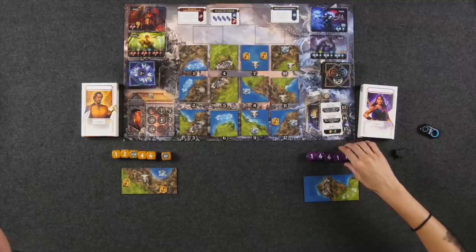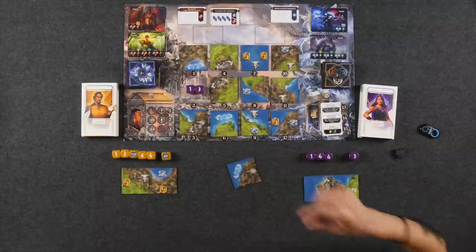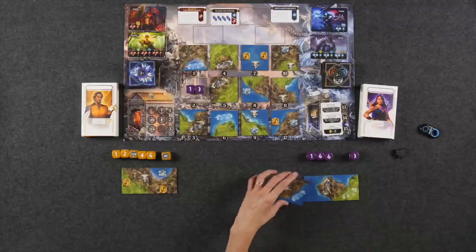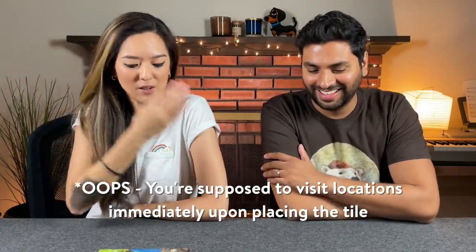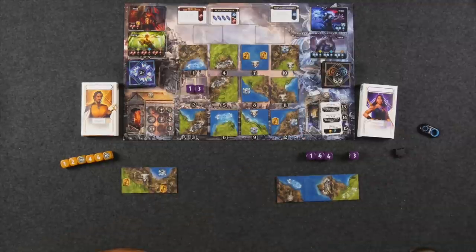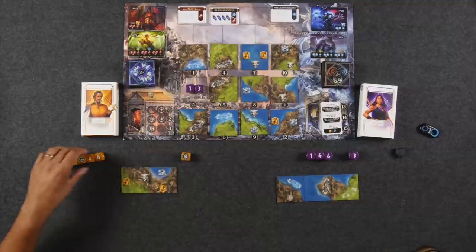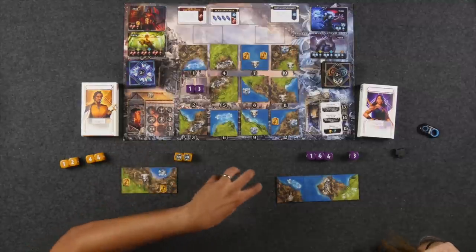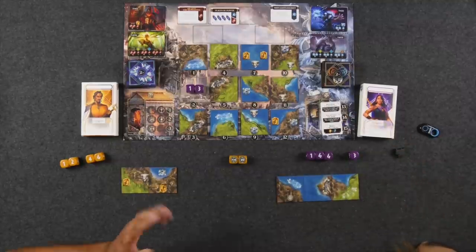Monique uses 3 minus 1 to take the value-2 tile, planning to visit that barbarian location on her next turn. Meanwhile, Naveen already has three sacred sites on his map. He eyes the Weyland artifacts — the Ring of Illusion costs 15, requiring his 10 die plus a 5. He notes that with a 10 on one die, he can only reach values of 13 or 15 from that die, not 14.